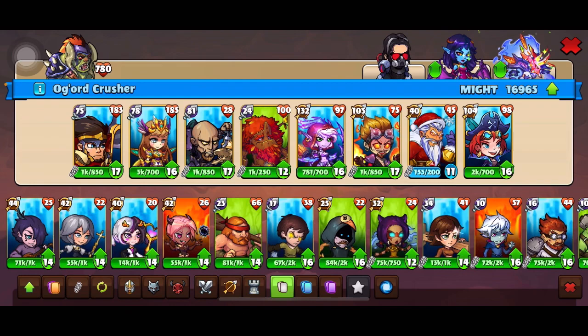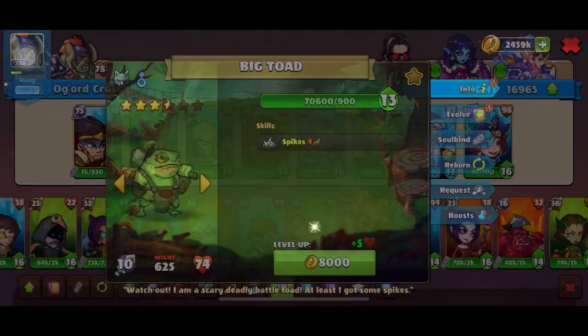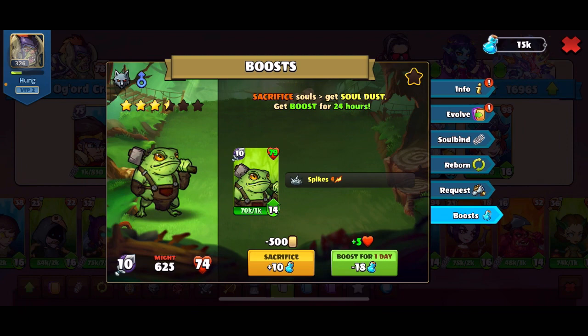Hey guys, in today's video we will talk about sodas and my strategy in using this game resource. You can find the sodas when you go to a hero, then go to the boost section.